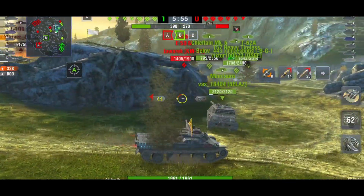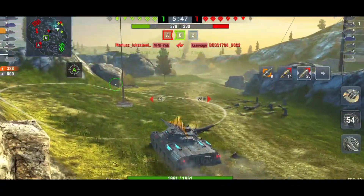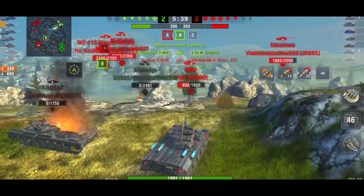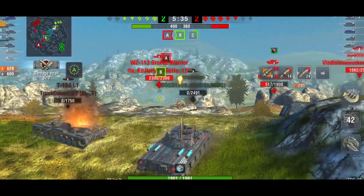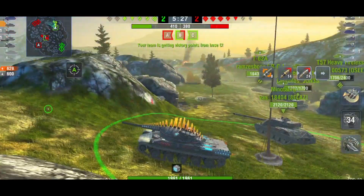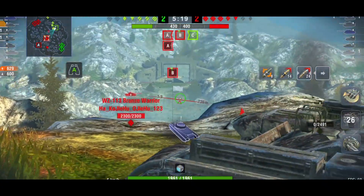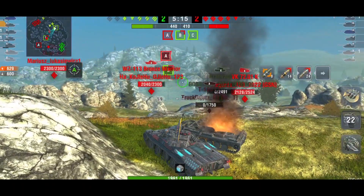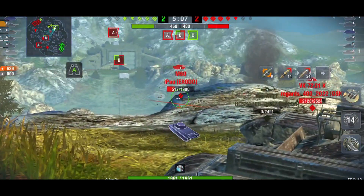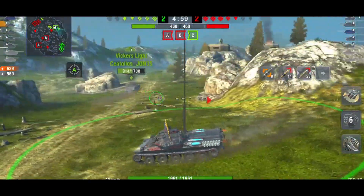You really need to get the tank into a hold-down position to do really well in it, because it doesn't quite have the DPM that other mediums have. Even with a rammer you're looking at around 3,300, which is around 300 less than other mediums. If you get in a hold-down position on a ridge using your very high gun depression and you've got, say, an Object 140 on the other side — that is where you will come off best and the Object 140 just will not be able to deal with you.